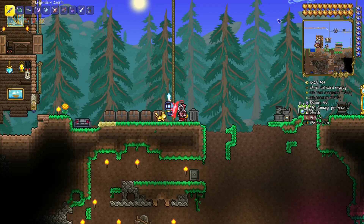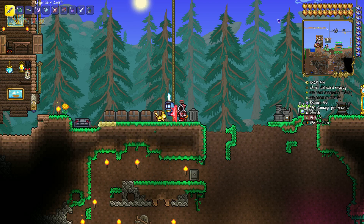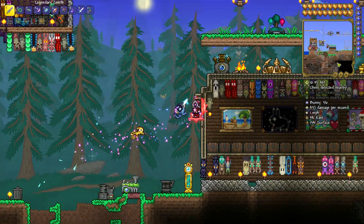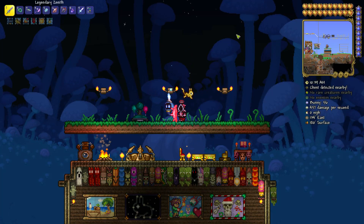Hello guys, it's Dedo, and in this video I'm gonna show you how to get a flintlock pistol in Terraria. So the first step is you actually need the Arms Dealer. If you don't know how to get him, you should have at least one gun or bullet in your inventory.